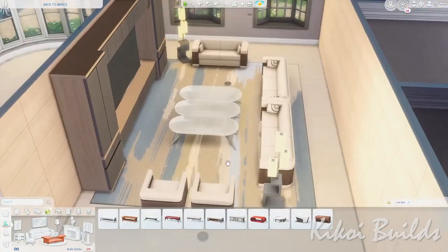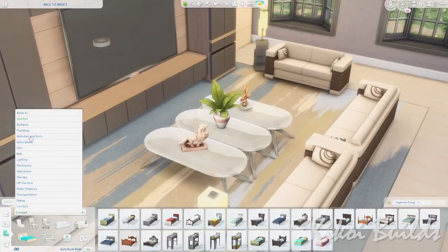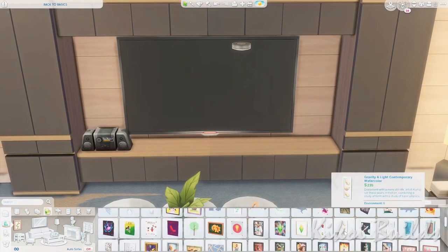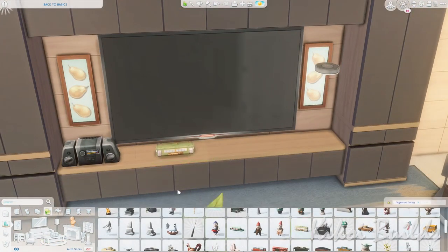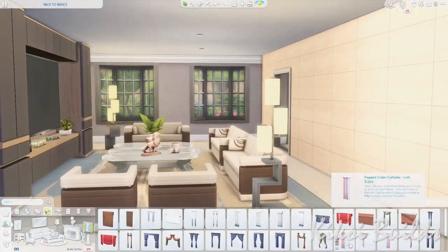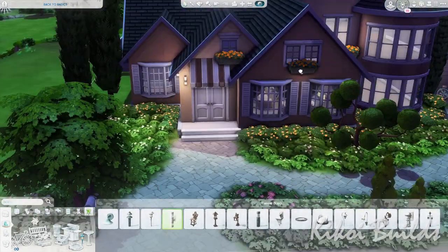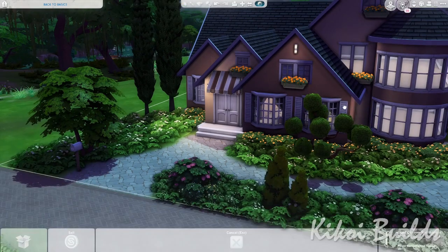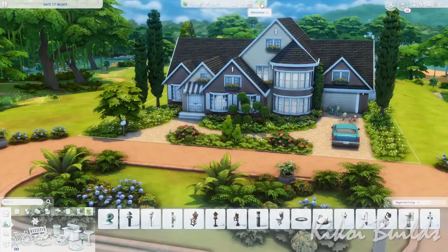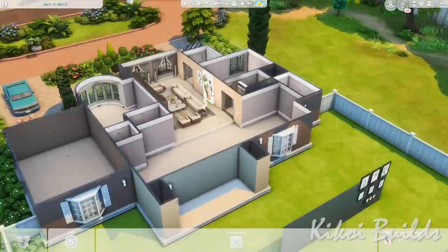I had to put three tables together since the only large base game table is hexagonal and I didn't like its style. I love the couches I used — base game couches — in a cream and brown color scheme. Originally I wanted to paint the entire interior in a gray-purple tone, but it looked too sad, so I added cream accent walls instead.